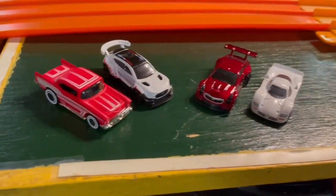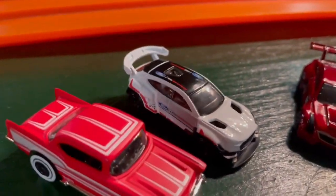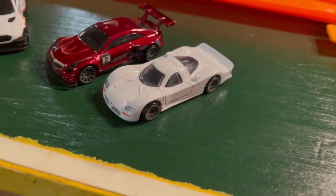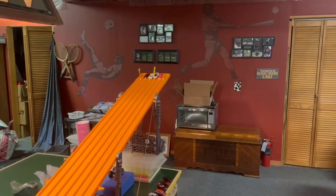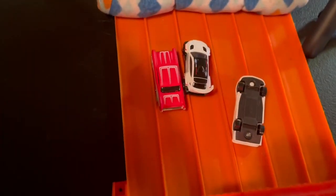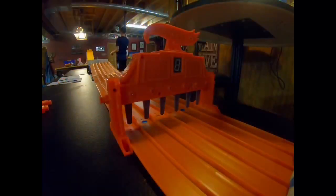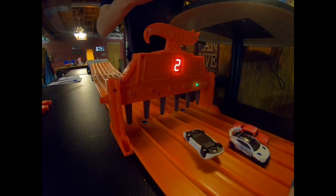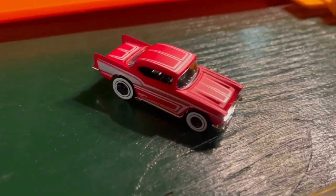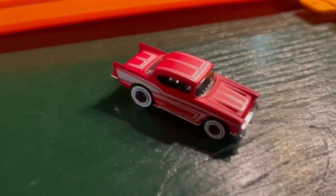Up next: the 57 Chevy, the new Mustang, the Cadillac, and the Nissan R390. Who will be car number 5? Go — oh my, look at that! What a drag race. The 57 Chevy just edges out that Mustang and has made his way to the round of 8.